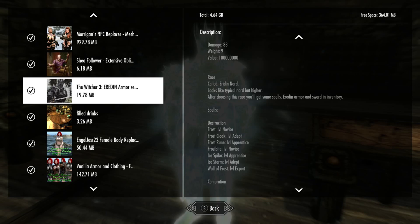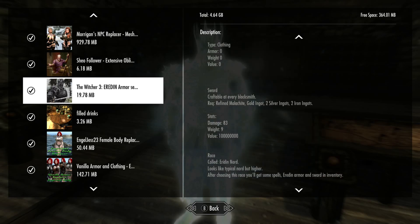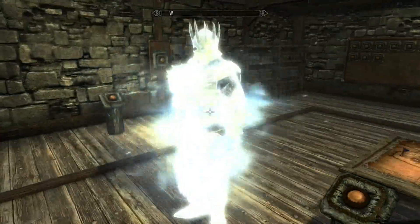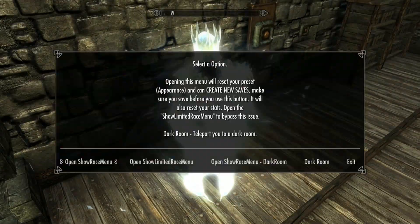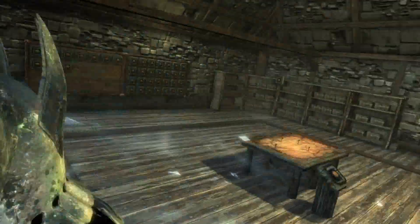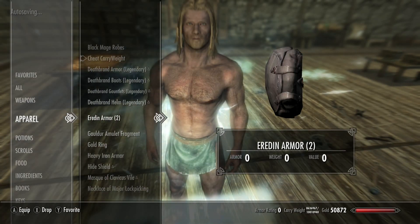We're looking at the Witcher Arid in Armor mod. Basically what it's gonna do is add some spells, armor, and a sword that can be crafted under steel, or you can also get it by switching to the new race in the game. That will also give you some spells. The main difference between the two for me was the character got a hell of a lot bigger.